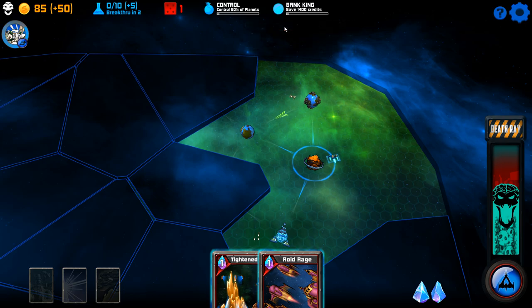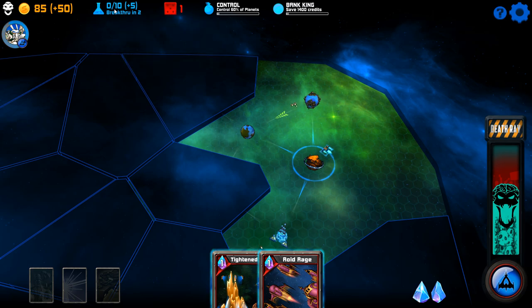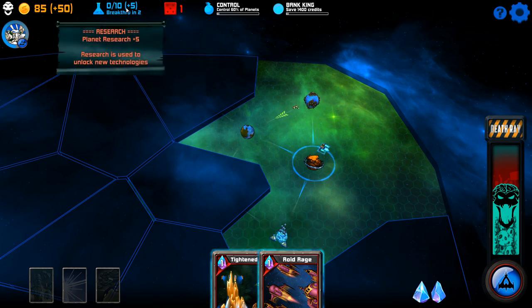Up at the top there are the objectives I mentioned. This is how many dice I have — I've got one. That's how much research I've got. I get plus five every turn and when it gets to 10 I will get a breakthrough in research and gain a power or ability.